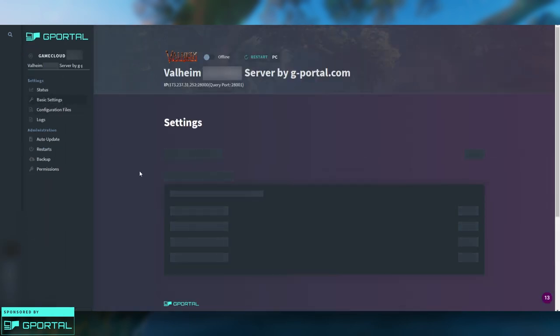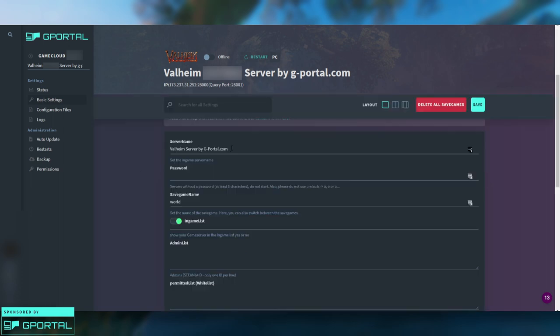Click on Basic Settings. First, you have the server name — you can call this whatever you want. Then you have your server password. I highly advise setting one because you don't want just anybody joining your server, so set a password and give it to your friends so they can join. Then you have your Save Game Name — this is important because whatever you set here, we're going to use it later when we import a custom seed. You can leave it as 'world' or change it to something custom, just remember what you set.